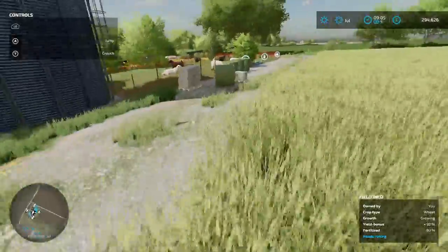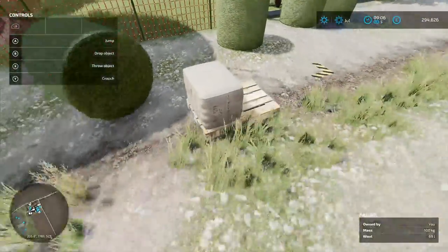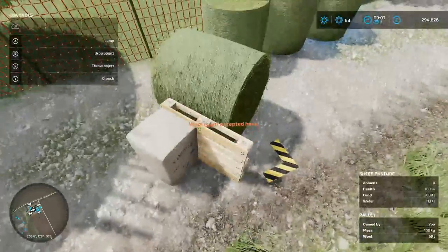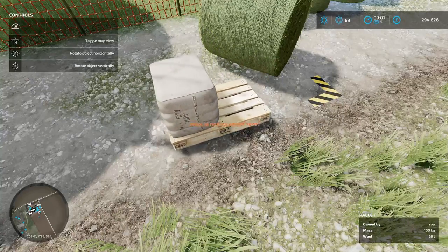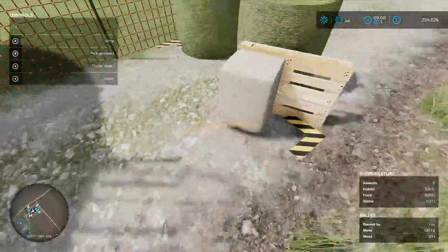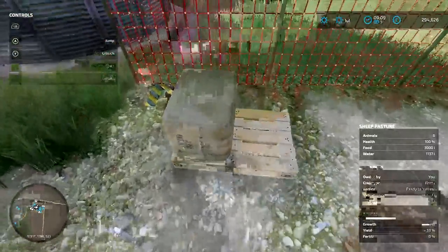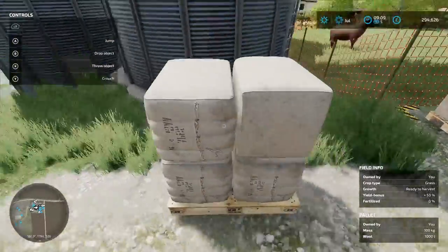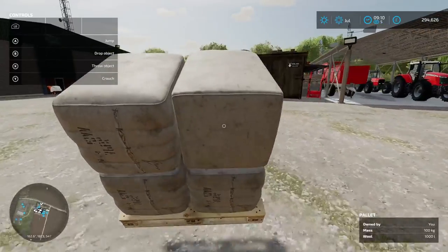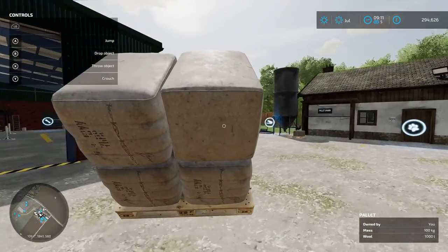Very nice. Everything's coming along. Oh look at that — we have got our first wool! Got it — I didn't think that would work. Drop that there, bring it over into this corner a bit. We got our first pallet of wool, let's go tuck this away. We'll use a truck to transport this — can't run when they're up in the air like this. I know where we're going — over to our racking system.